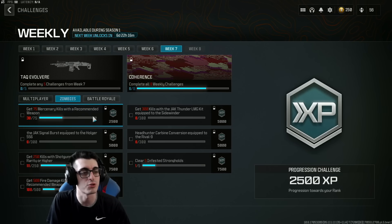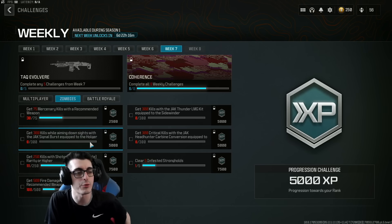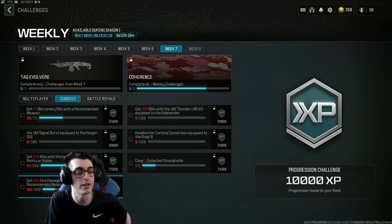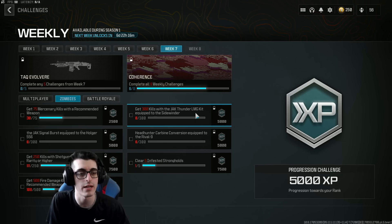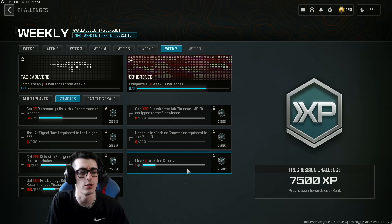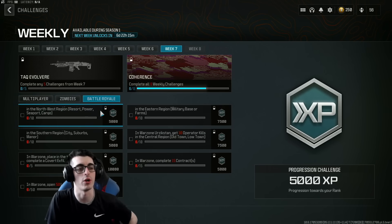For zombies: get 75 mercenary kills with a recommended weapon, 300 kills while aiming down sights with the Jack Signal Burst equipped to the Holger, 250 kills with shotguns at epic purple rarity or higher, 500 fire damage kills with a recommended weapon, 300 kills with the Jack Thunder LMG kit equipped to the Sidewinder, and 300 critical kills with the Jack Headhunter Carbine conversion equipped to the Rival 9, then clear five infested strongholds.